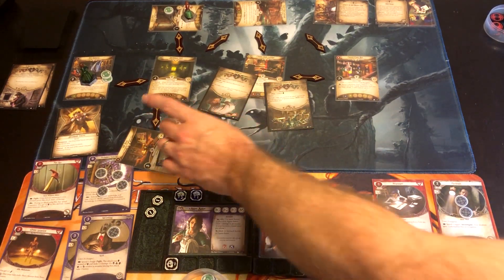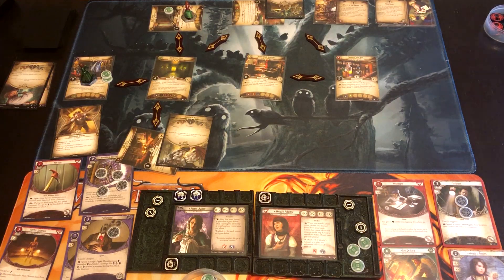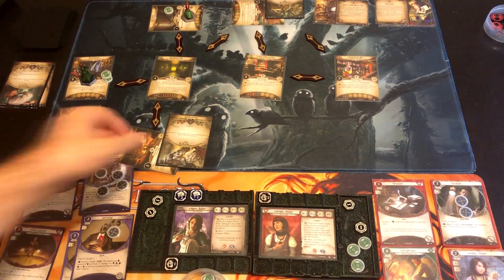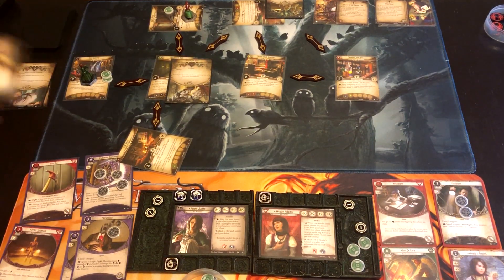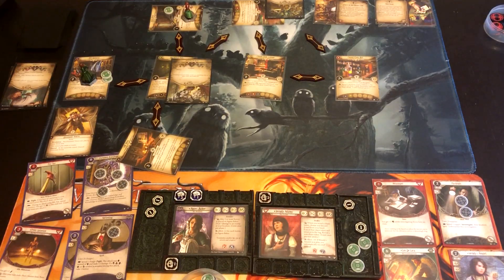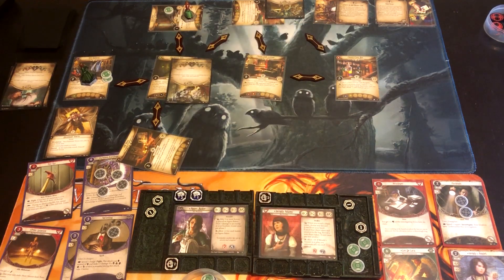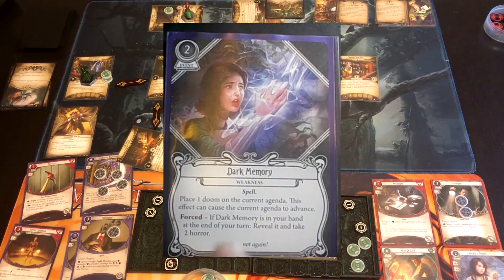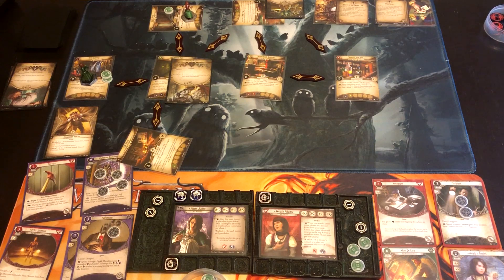The Conglomeration of Spheres eats the Mobster at the start of the enemy phase, then hunts toward Wendy's location. The Swarm of Rats is also hunting. Distant Voices goes away at end of round. Upkeep: Agnes gets Dark Memory — she would place one doom on the current agenda causing it to advance, and if Dark Memory is in your hand at end of your turn, reveal it and take two horror. She's not sticking around long — she just really wants to Delve.